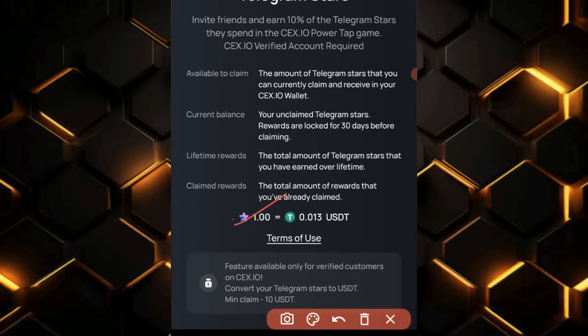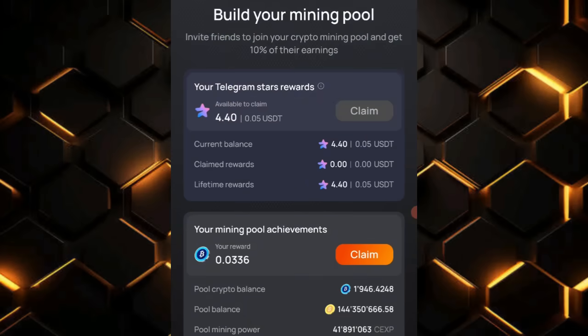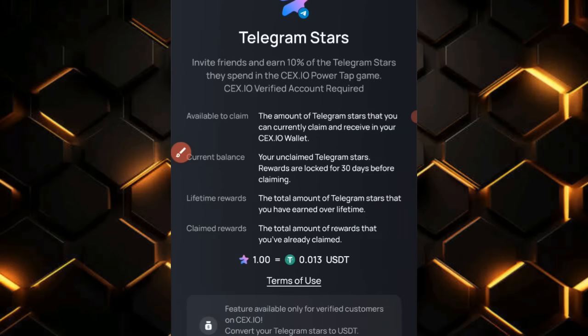One star is equal to 0.0128 USDT. Right now I have about 4.40 stars, which is currently 0.05 USDT. To be able to withdraw, I must hit a minimum of 10 USDT — the minimum claim is 10 USDT.